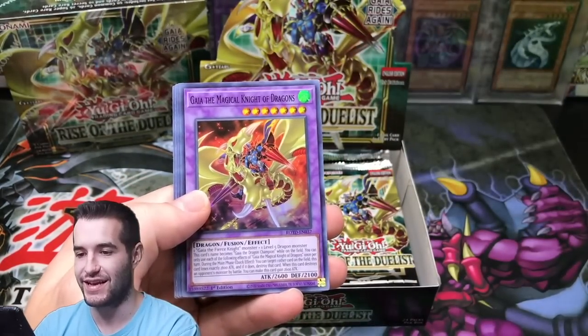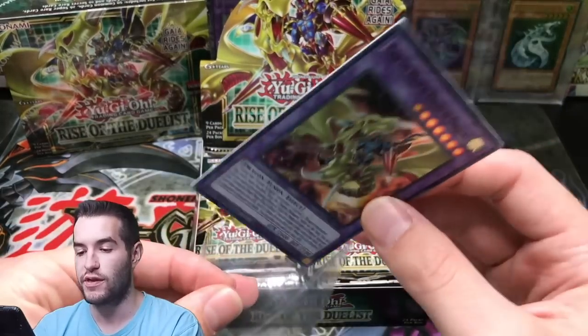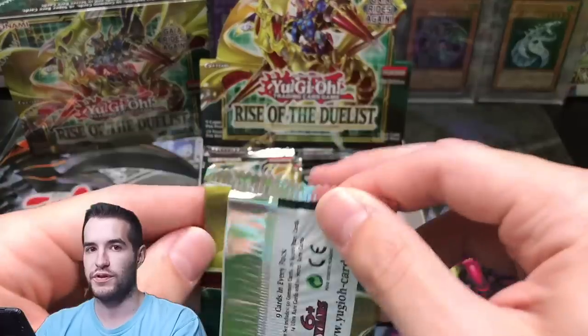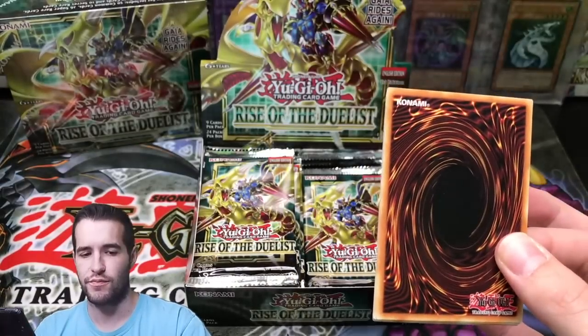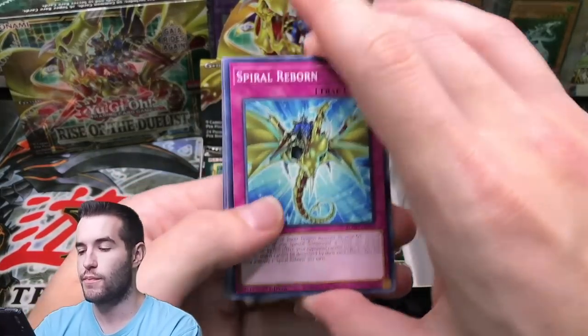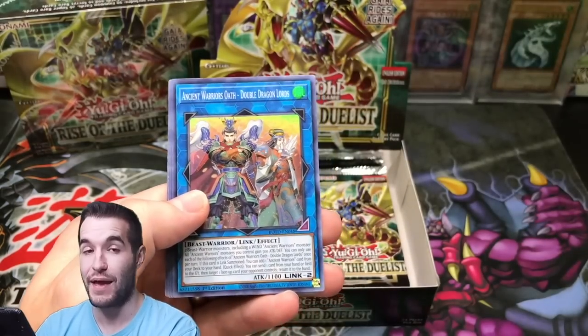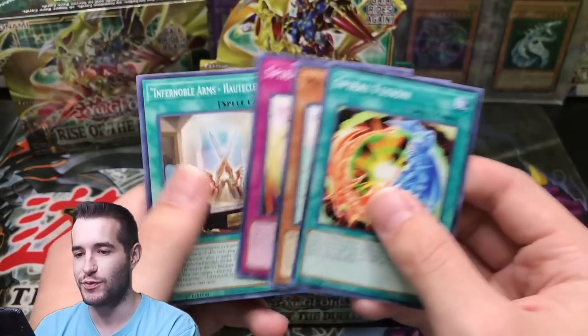And here it is — the Gaia, the Magical Knight of Dragons. For me, I'm probably not going to mix them up or anything, because I think a Starlight will be anywhere in the pack. But the secrets might be a little predictable, which is kind of weird. Starlight shouldn't be predictable — and that will be anywhere, because you obviously are not going to map one box for Starlights. There's one every 25 boxes.